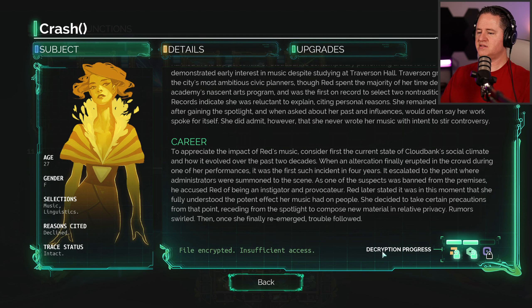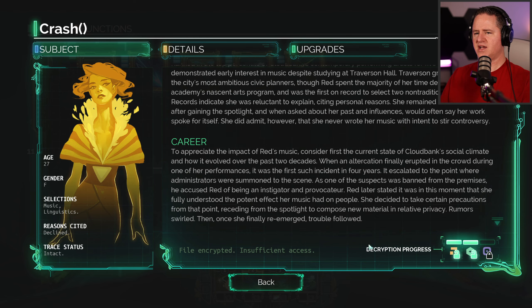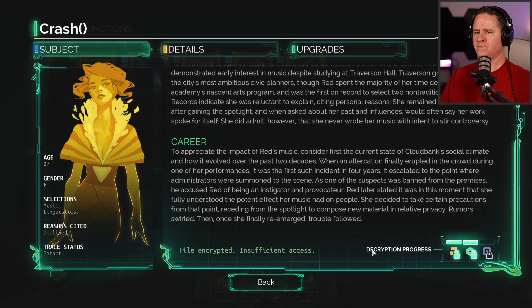I see this down here — it says decryption progress. So we've unlocked some stuff, some stuff is still locked. File encrypted, insufficient access. That's interesting.